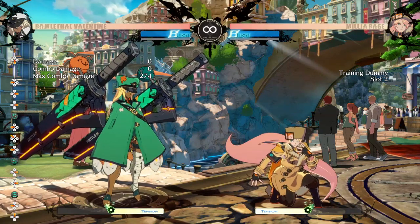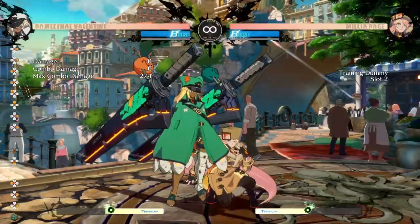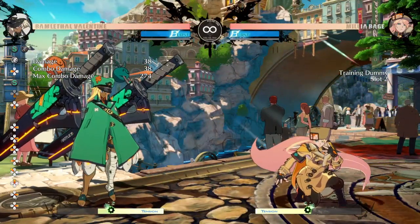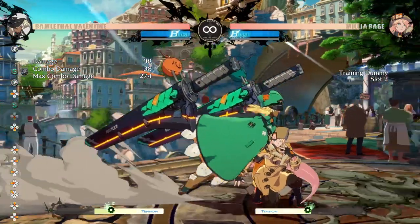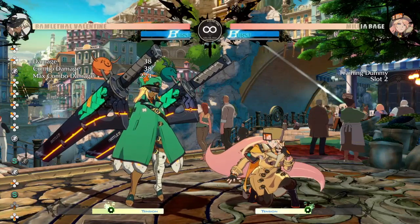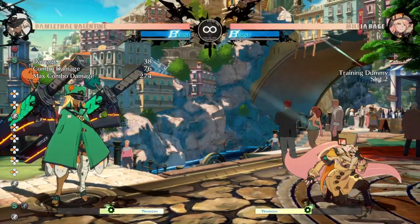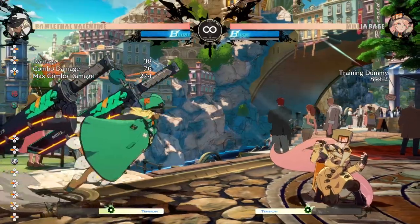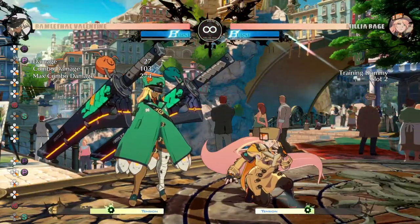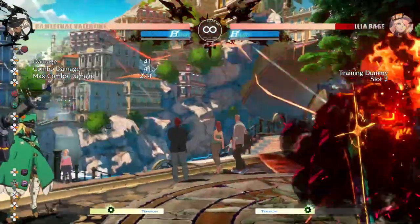While that is something you can do and should do depending on the situation or matchup, generally speaking RAM is actually more about bullying the opponent and trying to put them in the corner. Don't necessarily think of her as a rushdown character, but you do want to play her somewhat aggressively — pushing the opponent toward the corner using your amazing normals to threaten them and your great movement speed, because RAM has an amazing dash speed.